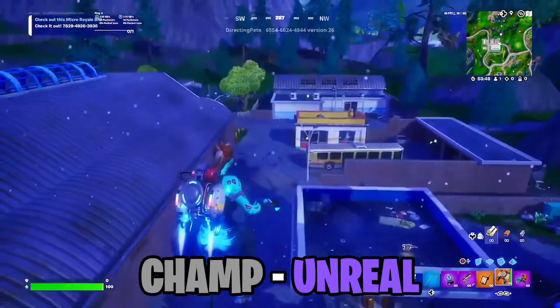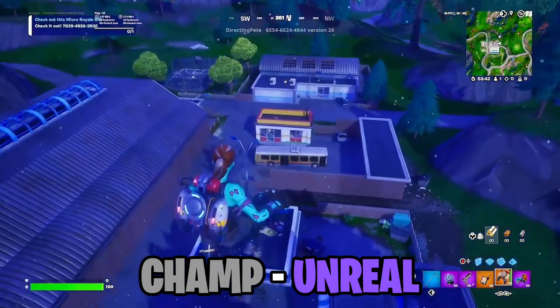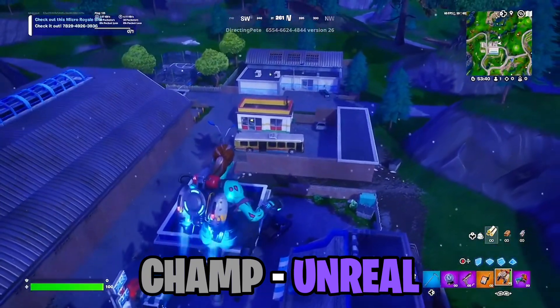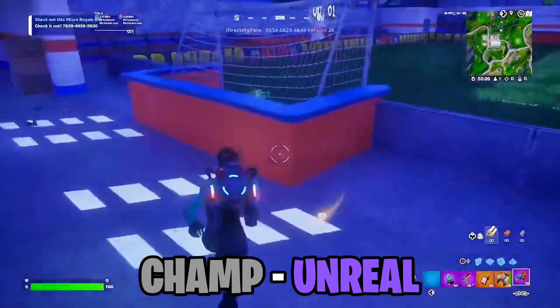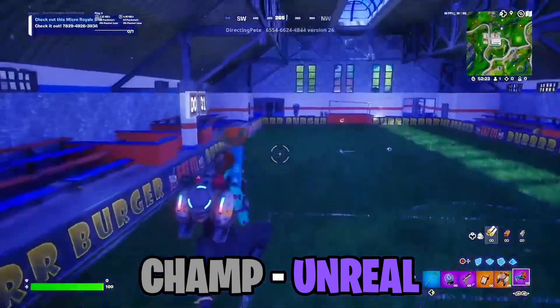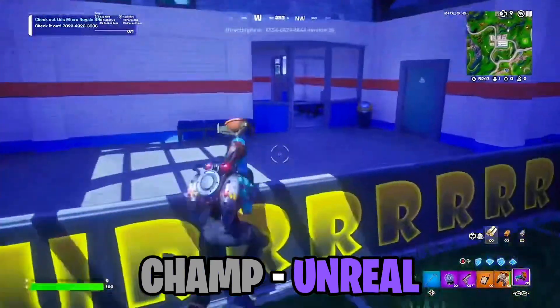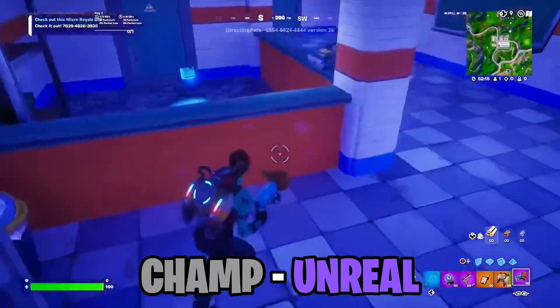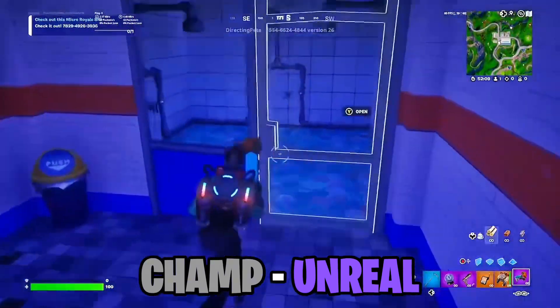My next spot is a little more low-key. It's for Champion or Unreal players, though Elite players can use it too. It's called the Stadiums — the soccer stadiums — located southwest of Tilted Towers. I promise you this is amazing. Sometimes a couple of people land here, but it really depends on the drop.